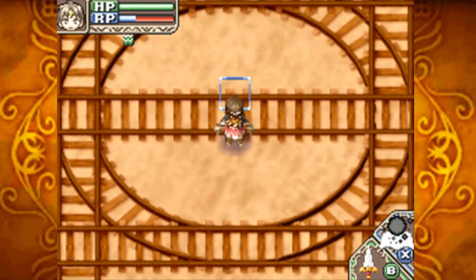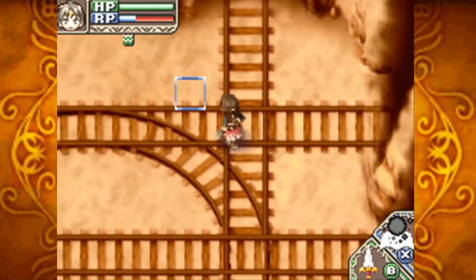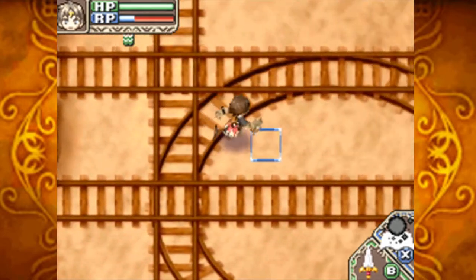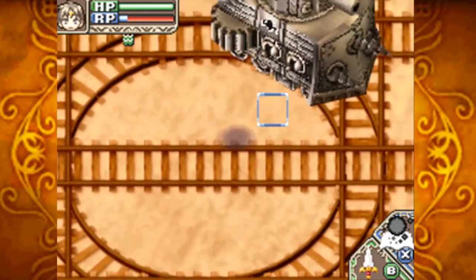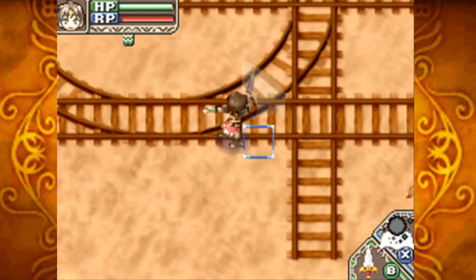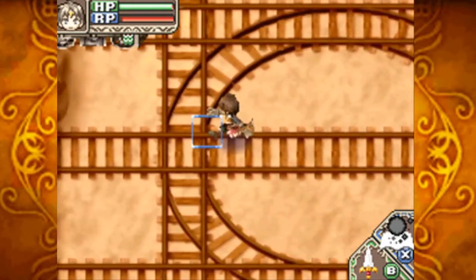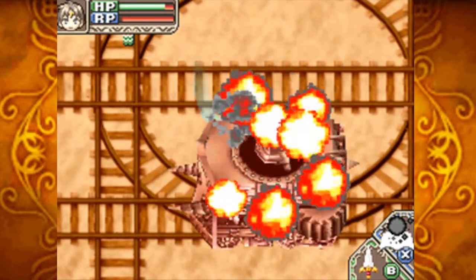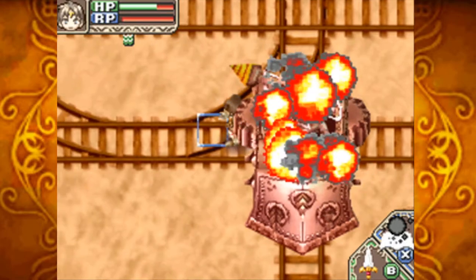The empire tank — or the battle tank as it's named in-game — will run on set paths and pop out of holes along the track. I apparently found a loophole: if you get too close it can't fire its laser. And it's dead.